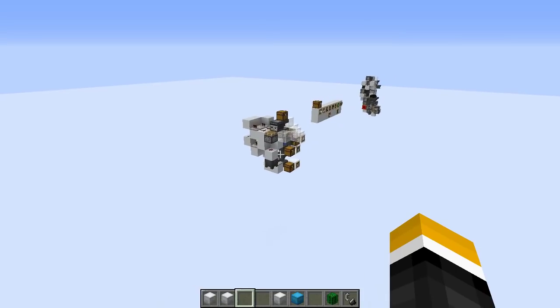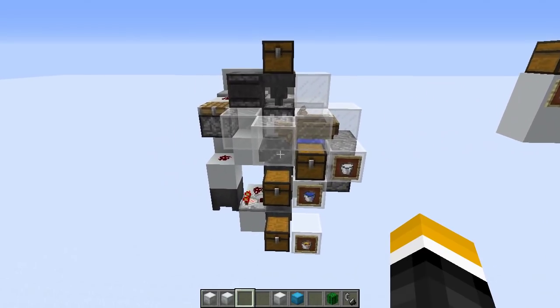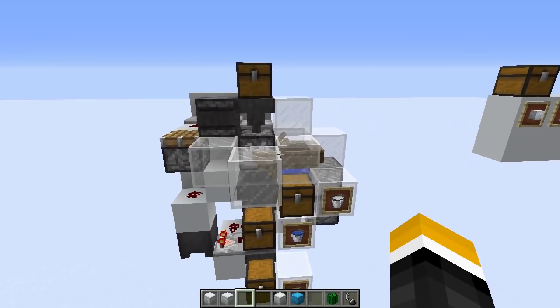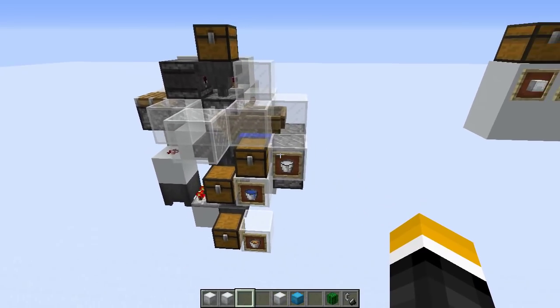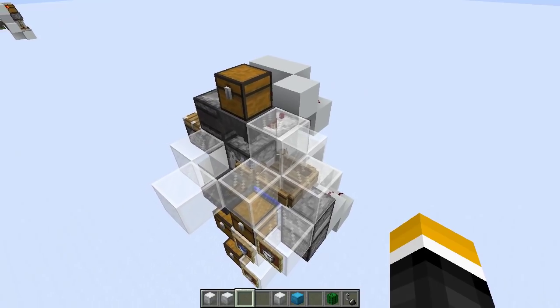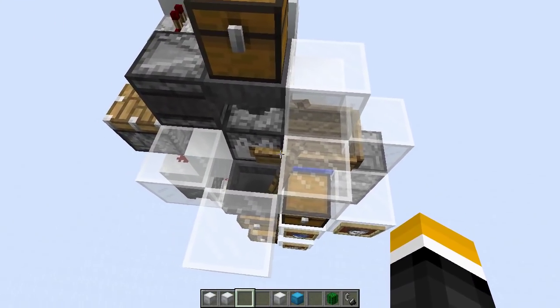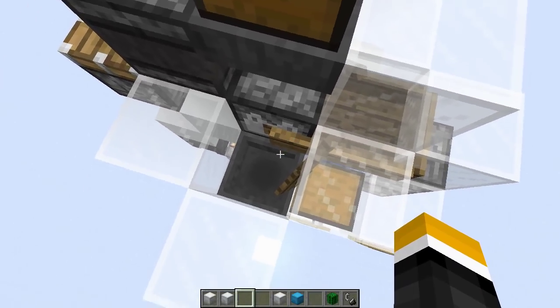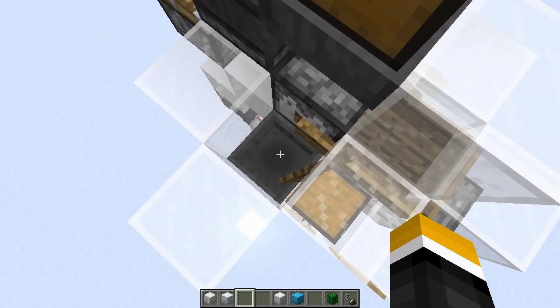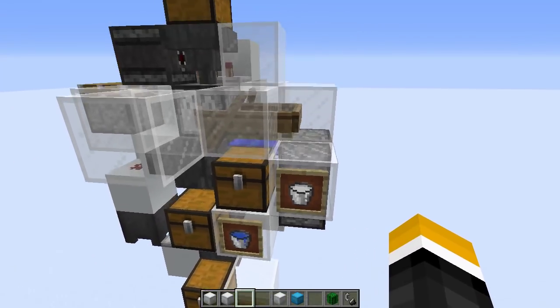Now if we go to the second contraption, this one is a bucket sorter. Mango made a video about this this week, but this one is something I developed independently of him, based on the same principle by Ieta, or maybe Spock — I'm not quite sure. The idea is that you have a boat whose hitbox is a bit inside the lava that gets dispensed here, which breaks the boat, and you can detect that and sort lava based on this.